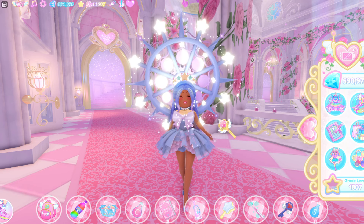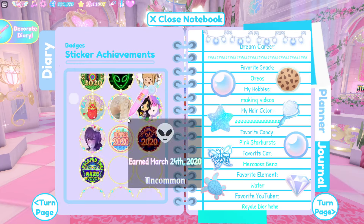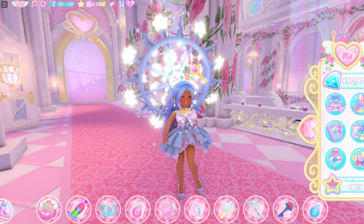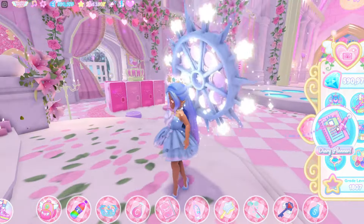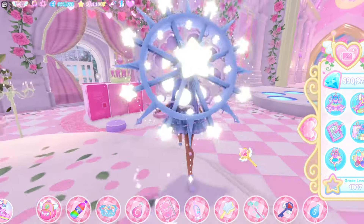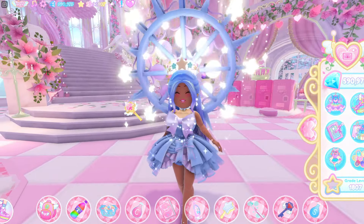The next badges you guys can get are completing 50 quests, 100 quests, and 1,000 quests. Right now I have completed 2,500 quests in Royal High. The most amount of quests you can do — you can actually go above 10,000, but I think the badge stops at 10,000 quests. You just have to do some quests around the school. Go over to your journal and you can see the quests: vacuum my dorm, do musical chairs, go to the headmistress office. Your XP goes up, and Royal High basically counts it all up and gives you a badge.